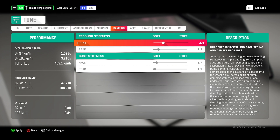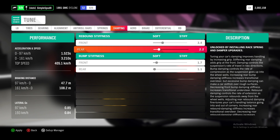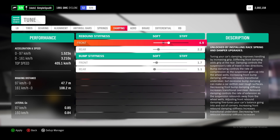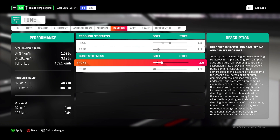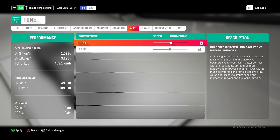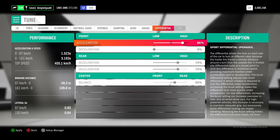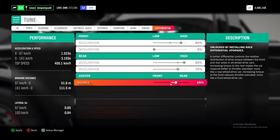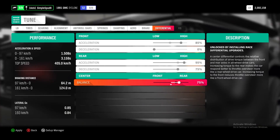For dampening, the rear rebound and rear bump stiffness are pretty soft, so we'll bring up the front: rebound up to 4.5 and front bump stiffness up to about 4.7. Finally in the differential, we'll change the front acceleration up to 85% and for the rear bring it up to 95%, as well as bringing the center balance up to 75%. We'll try out this tune for drag racing.